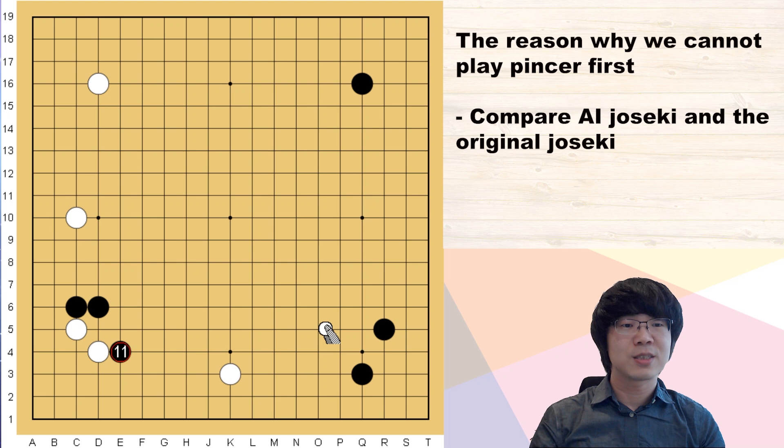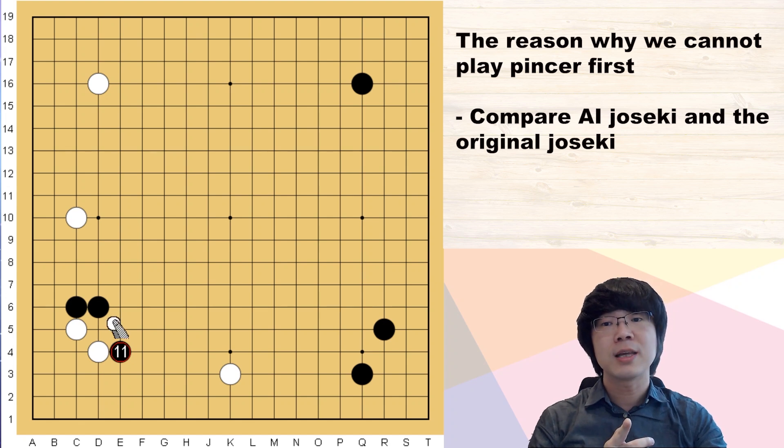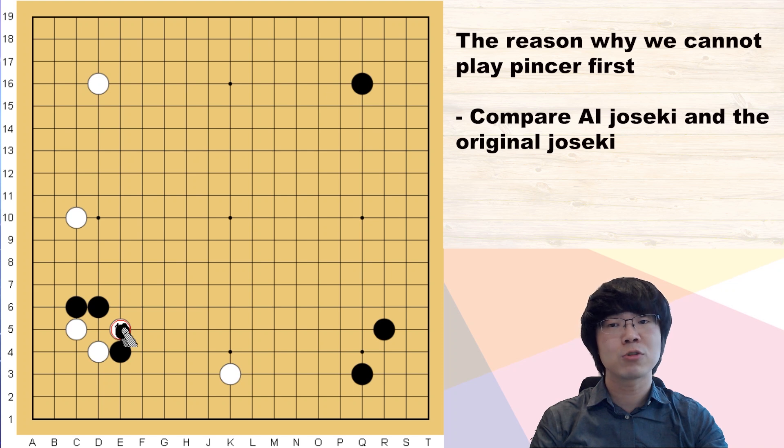What does white have to do in this situation? Of course white has to hane at the lower side. But remember — the inside hane is not really the basic move. If you decide to play the inside hane, since black can cut here, you will have some trouble.